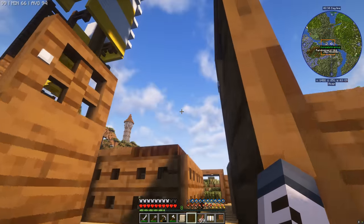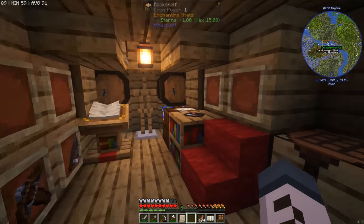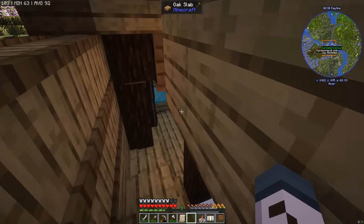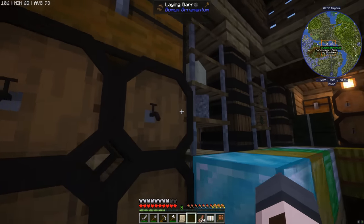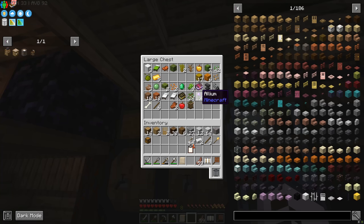Every Mine Colonies style is different and the resources required are always unique to that style. There should be some saplings around here. We've got oak saplings — we're going to need those. And spruce saplings too.